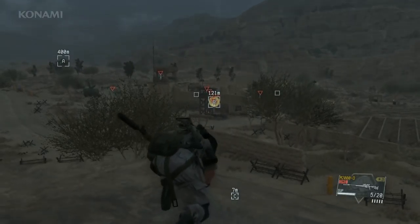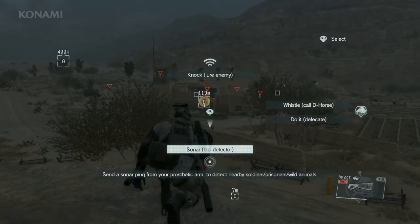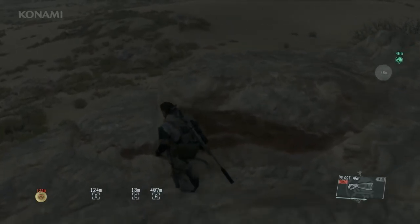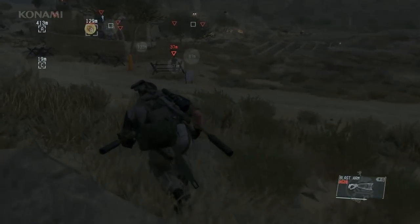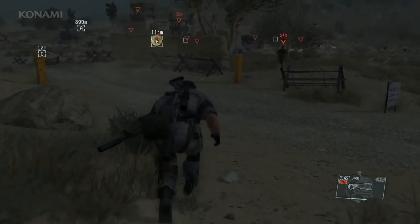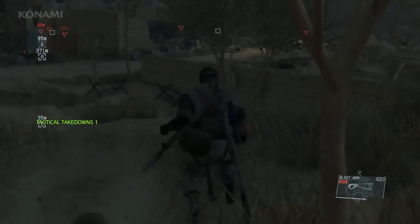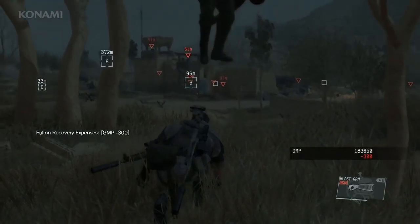Instead, I'd like to show you some new equipment and new functionality included in your bionic arm. Using the bionic arm's sonar detector, we've located an enemy nearby, so we'll take him out. And now I'm going to show you one other new feature which we call the blast arm. What you saw there was using rocket propulsion in our blast arm to quickly incapacitate an opponent.